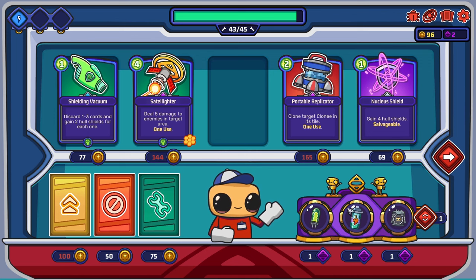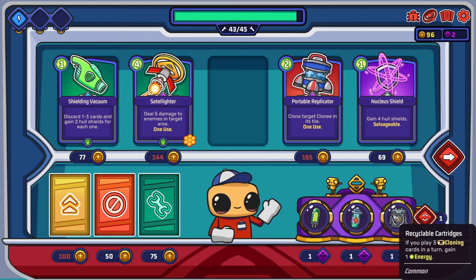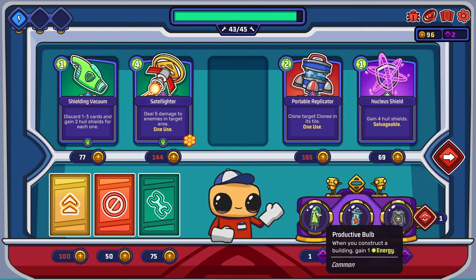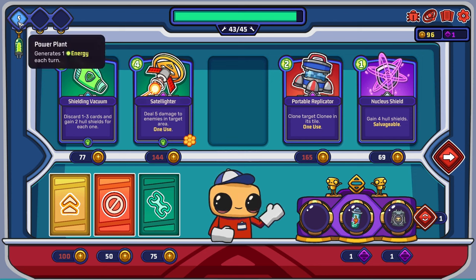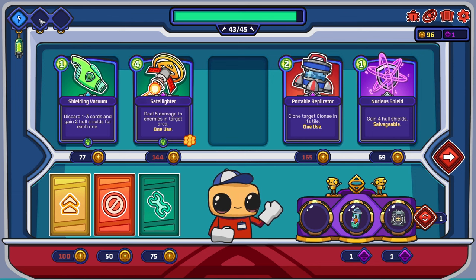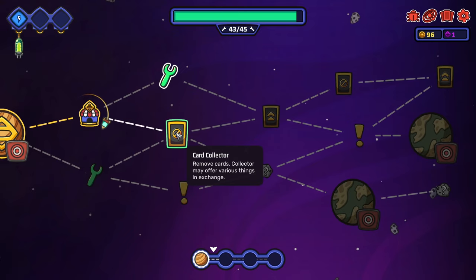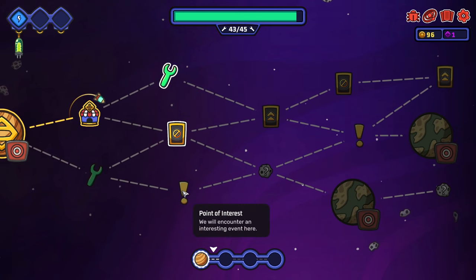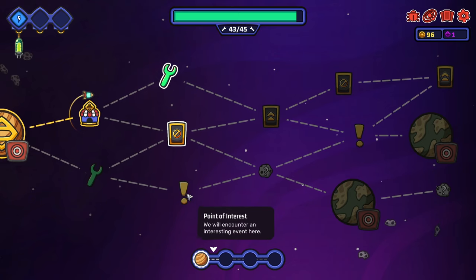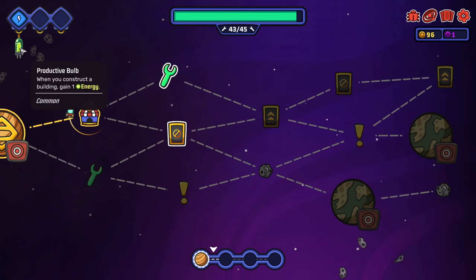We hang our purchase on the display. A power plant generates one energy each turn. We visit the card collector — they want to collect one of our cards in exchange, and if it's upgraded they'll give us four Clonpo credits. We don't have upgraded cards, so we reject that offer. There's loads more stuff to do — the map just keeps going. We can fix the hull or go to Crafty's Workshop, which upgrades cards usually in exchange for something unusual.